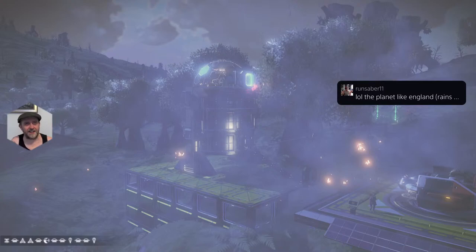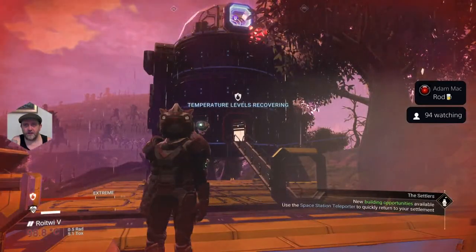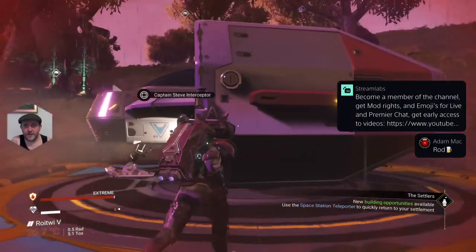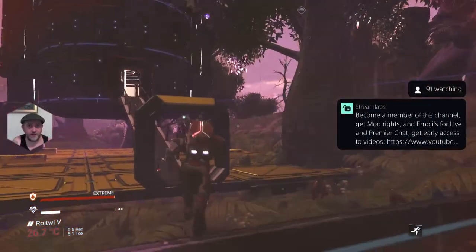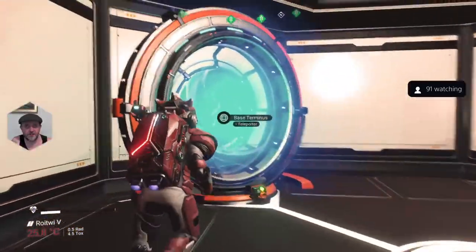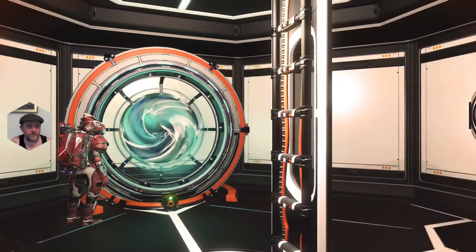It was just a marker for the center of Euclid. If you want the portal coordinates, there they are in the bottom corner. Come build a base here - it's an awesome area if you're looking to jump any of your other saves to the galactic core. You can use the Nexus to fast travel your permadeath save here, do one jump into the galactic center, and you've got yourself that awesome trophy that a lot of people haven't got. That's how you can platinum the game in a very short time.